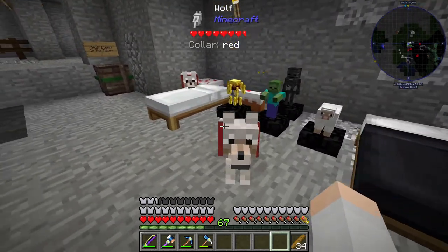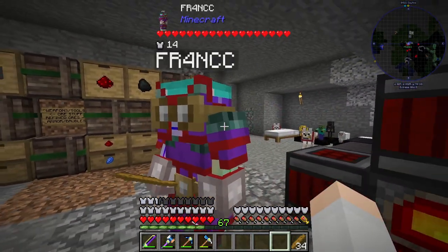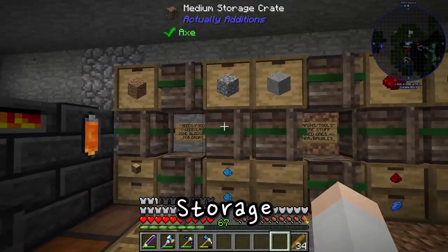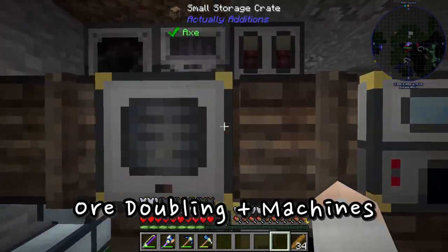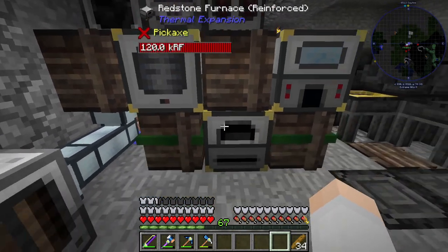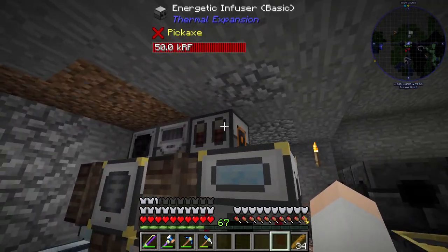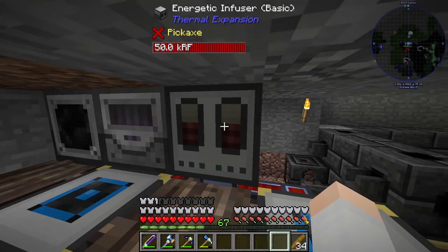Okay, stay here. So yeah, we wanted to do a quick little tour of our starter hut before we actually moved out to our main base. This is our little storage system — we have a bunch of crates. This is our ore doubling; we use Thermal Expansion, so we have a crate here into pulverizer into redstone furnace.